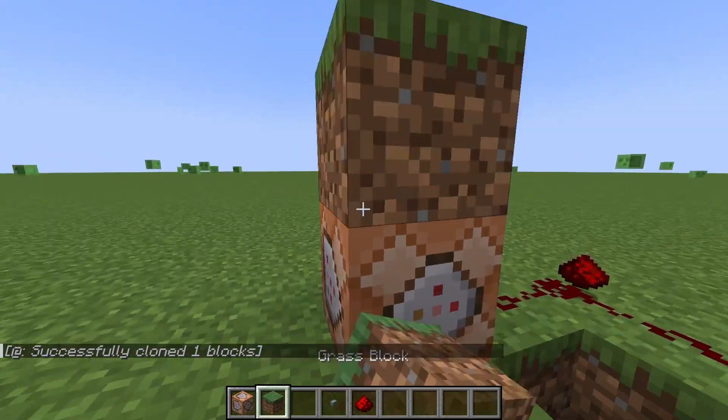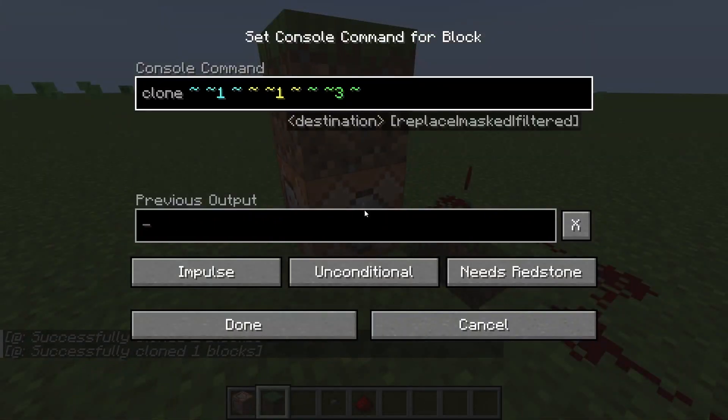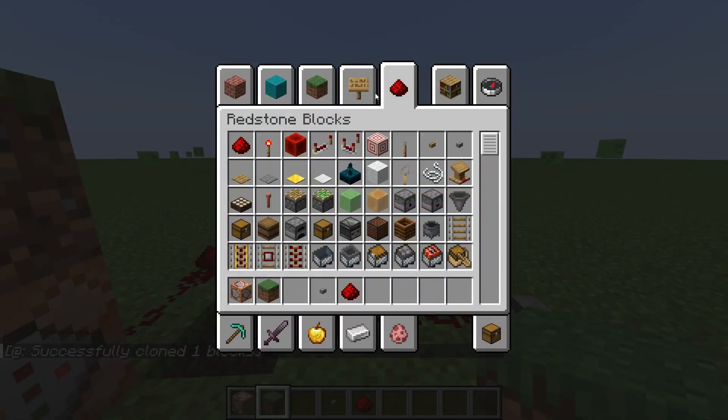So if you place a block here, right above it, it clones. This is good for resetting chests in a game. So if you were to grab a chest or a barrel, you can grab whatever you want.